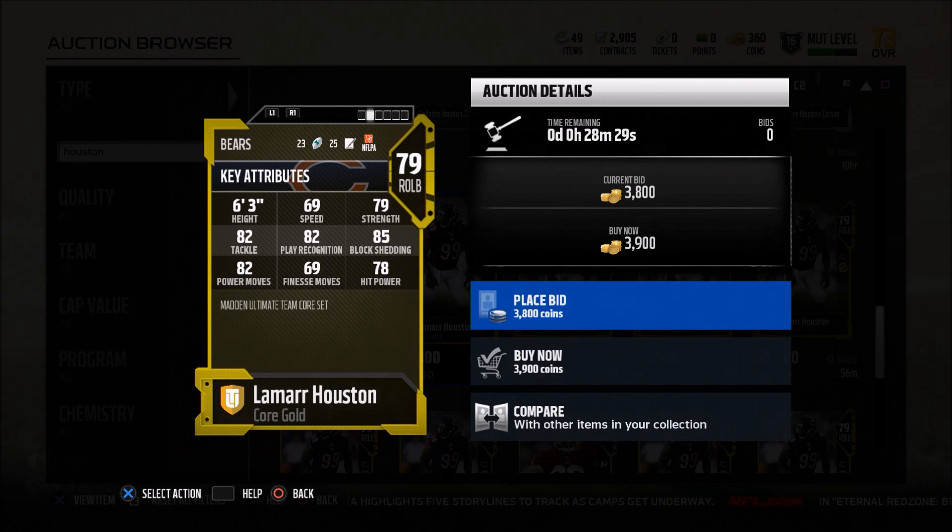What that allows him to do is he's a jack of all trades defensive end that you could put in like a 3-4 or as an outside linebacker in a 3-4. I use him in my nickel 3-3-5 wide nine as one of my defensive ends that kind of plays like a defensive tackle. Cassius Marsh is on one side and I've got this Lamar Houston card on the other side.